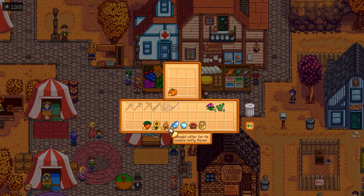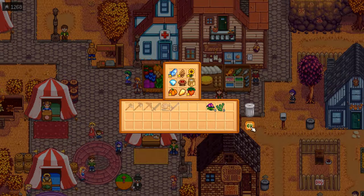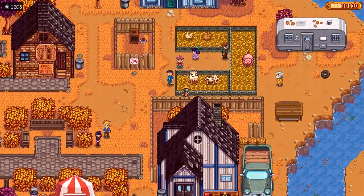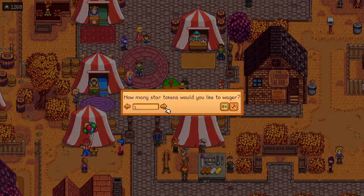Now you can see here, this is my winning selection for the Grange display. I picked the best of every item I could, obviously, and the highest quality of that item. The cranberry sauce may not have been the best choice, and I'm not sure about the sunflower, but that gets you a pretty decent amount of points. That's enough to win the Grange competition, which gives you an extra 800 star coins.